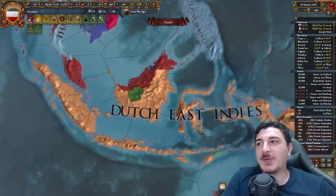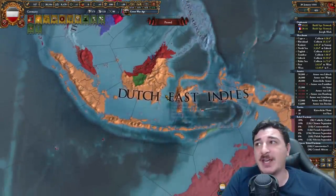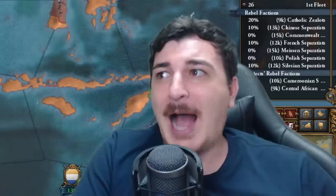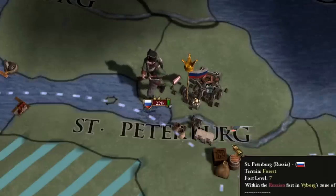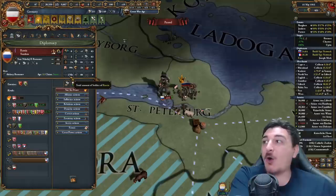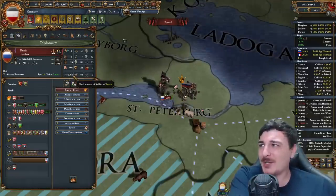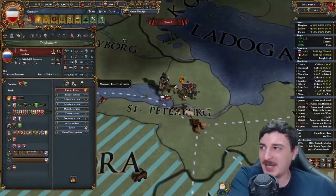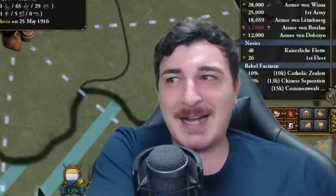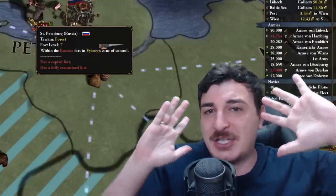I may have made a mistake attacking the Dutch because they have a lot of provinces — basically all of Indonesia — and I'm only getting 13% war score from occupying all of the Netherlands. I really don't think they're gonna peace me out. That is a massive amount of Russians right there — 230,000. They have almost their entire army in one province, so they have zero manpower from attrition in this massive stack. The AI is not the smartest in this mod.